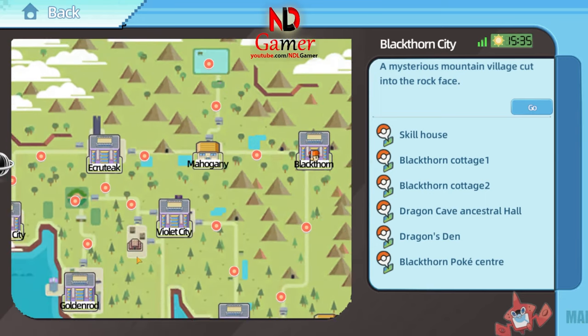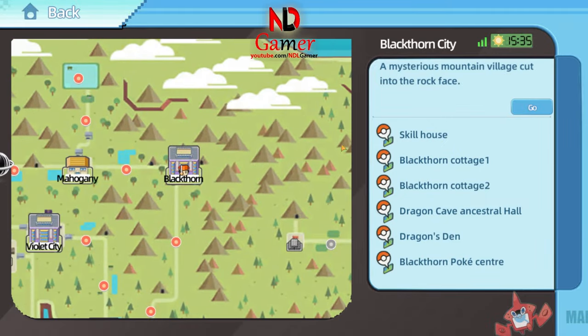First, go to the Blackthorn map, then follow my directions to reach a cave called Dragon's Den.